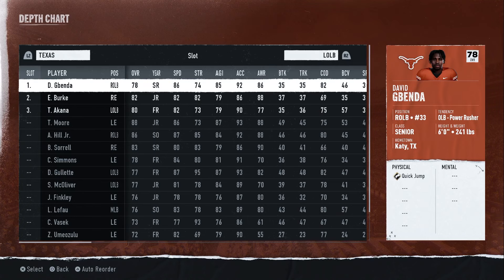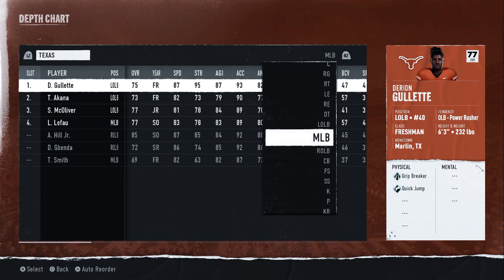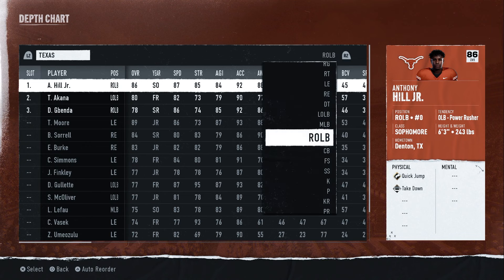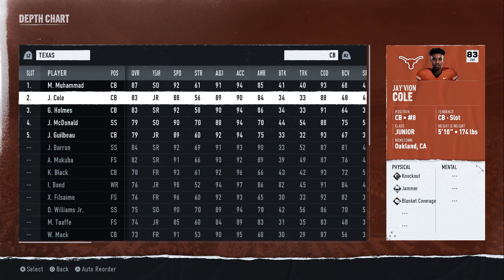The left outside linebacker is going to be Benda — look, he has Quick Jump and he's going to be at the edge blitzing, so he's going to get there quick. Middle linebacker, same thing — you're going to use him and he's going to be quick to adjust. Right outside linebacker Hill also has Quick Jump.